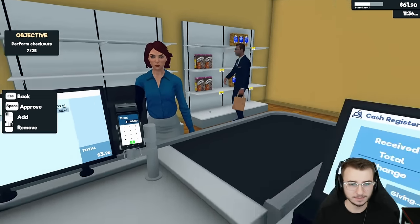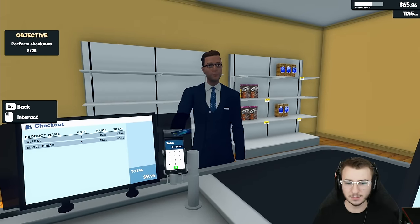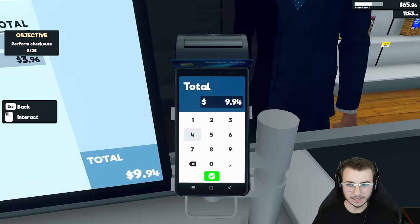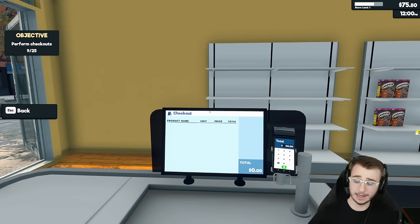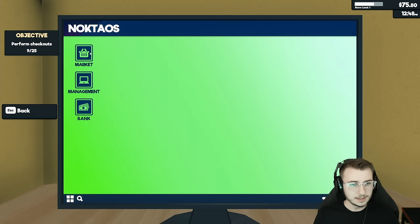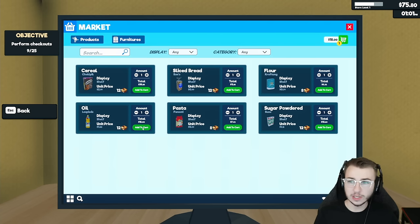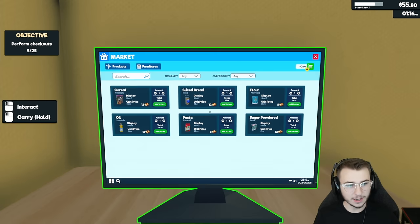Just a loaf of bread, and exact change — perfect, thank you so much. It's nice that we don't have to count the cash they're giving us too. Now the business has slowed down a little bit and we've got some more money — let's try to buy something else. How about some pasta? No, let's go olive oil. It's going to leave us with $55 remaining.